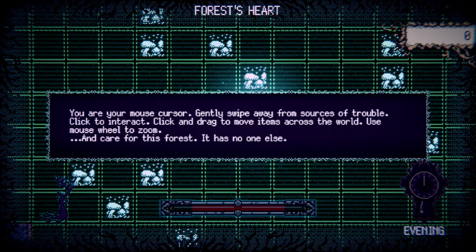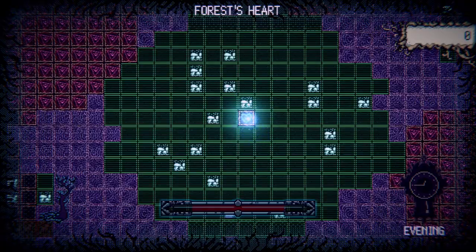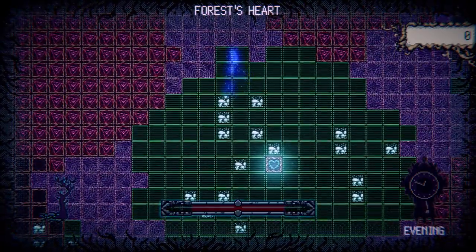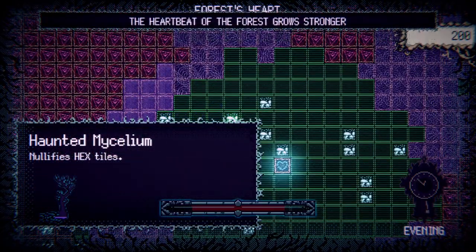You are a spirit of light to confront the dark of the witch who ruined it, one miracle at a time. You are your mouse cursor — gently swipe away from sources of trouble, click to interact, click and drag to move items across the world, use mouse wheel to zoom and care for this forest. It has no one else. So this is something we are meant to protect, and I suppose I will start by trying to create some bridges.